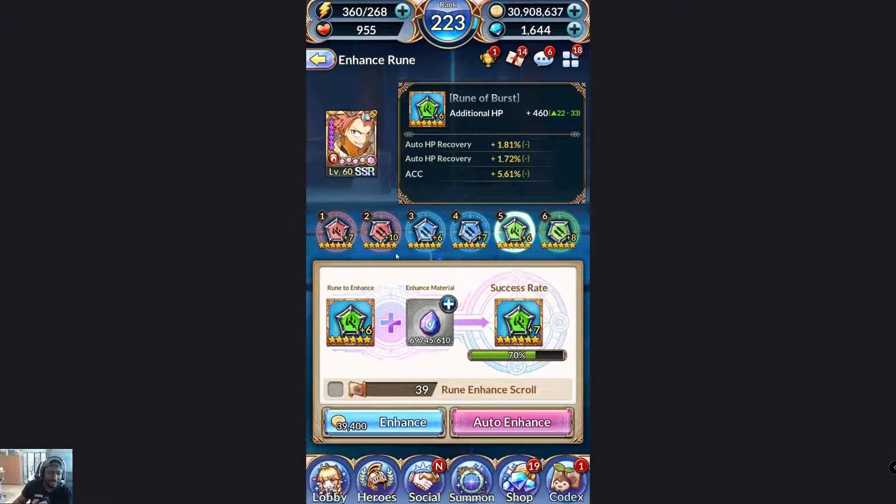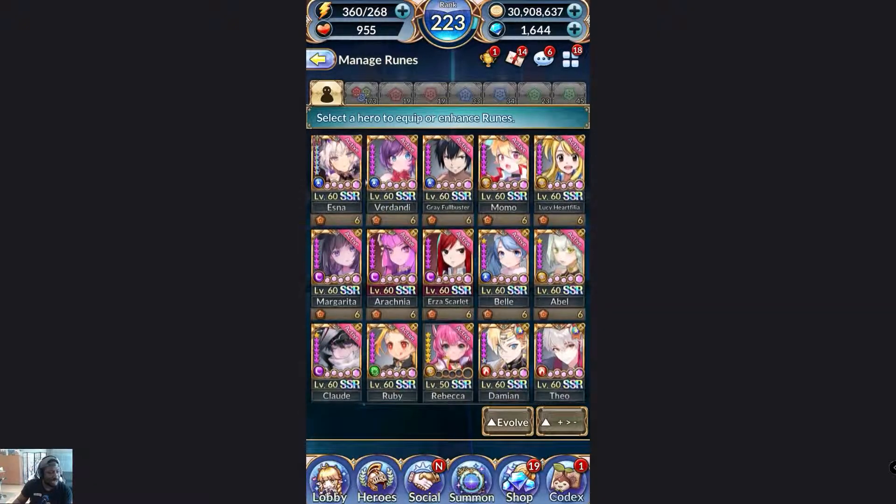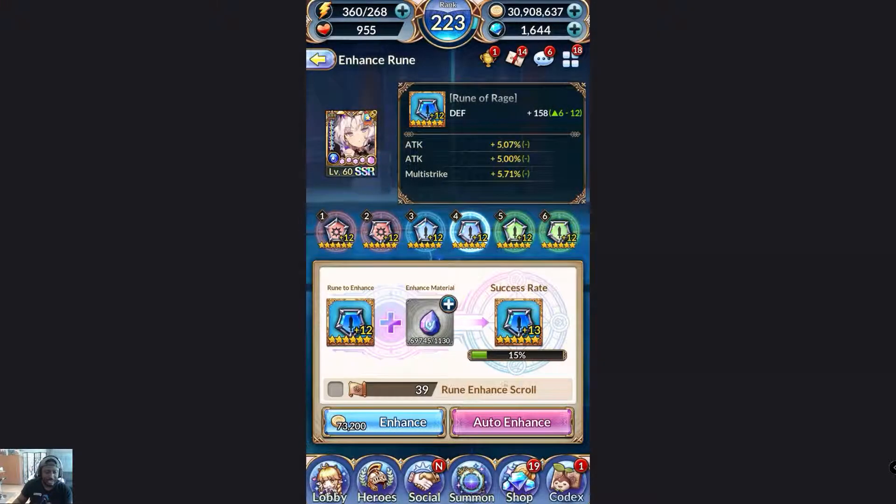It's a set number of times that substats increase — there are specific levels where they don't increase, like 6 to 7, but then 8 to 9 does increase. I think they do this so not everyone is too overpowered. Also, success rates drop the higher level you get. The highest rune I have is Esna's at level 12, and it's only a 15% success rate to get to level 13. The max rune level is 15.